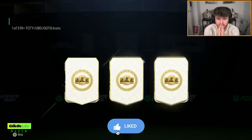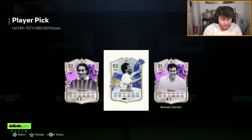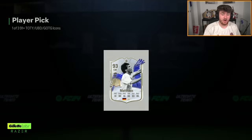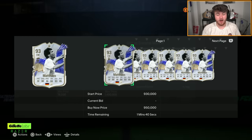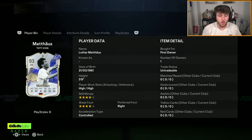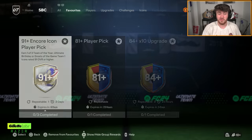First icon pick. Come on EA. That's not bad at all — I'll happily take that. I don't know if he's worth loads anymore, but I guarantee that card still performs in game. And he's still worth 700k. I remember when this guy got his first ever Moments card and he was in my team back in FIFA 19 for the whole year. I loved that card, so I'm really excited to try this one out. That is a solid pull. Good start.